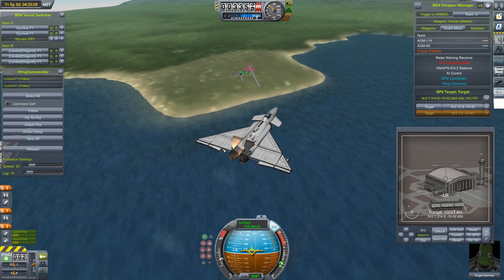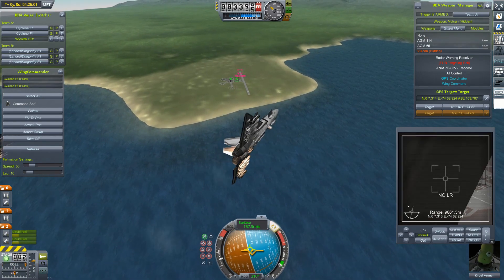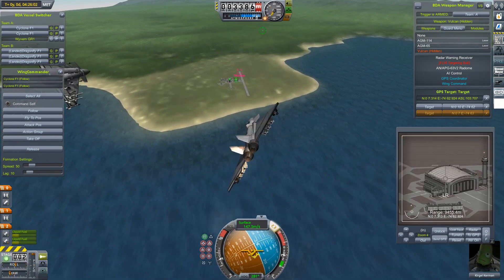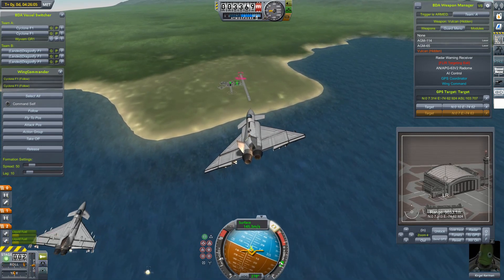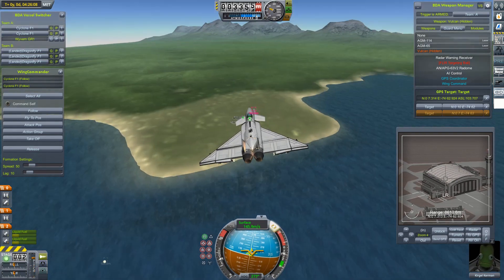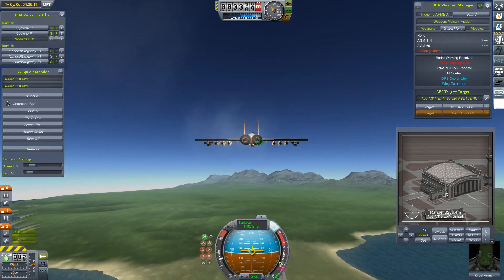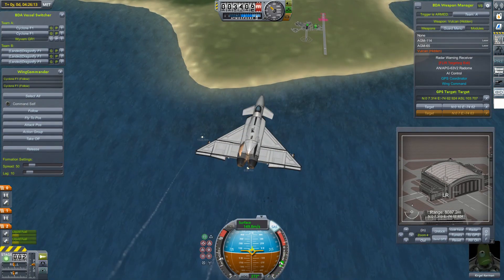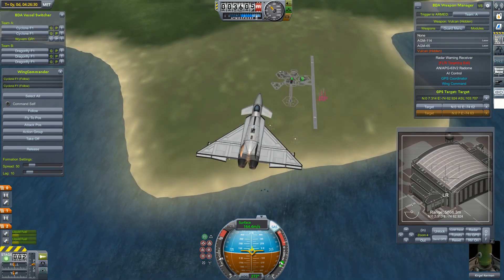I didn't originally want to use cruise missiles for this — it felt a bit like cheating to fire from 10-15km away. I was going to use the GPS-guided bombs, but they're misbehaving a bit in the current version of BD Armoury. So if they weren't so buggy it would have been different. For now, just the cruise missiles.